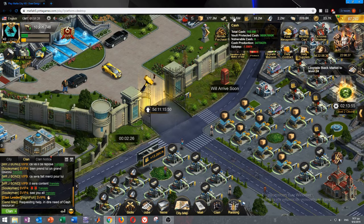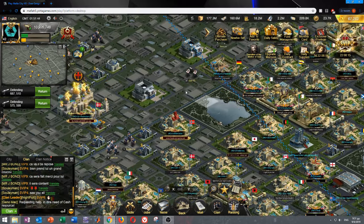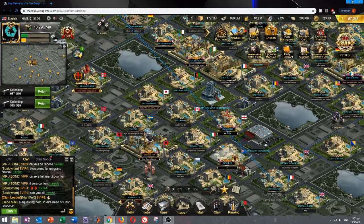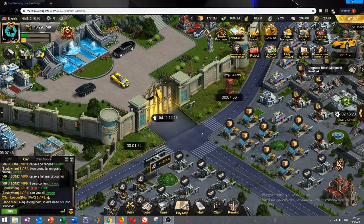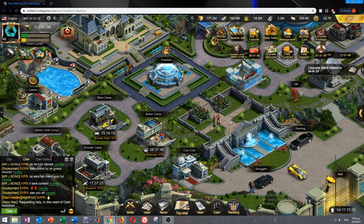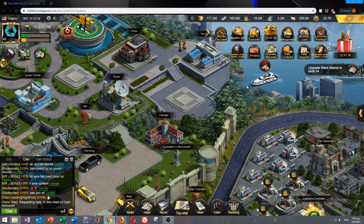Skills also boost cash production — for example one skill gives me 20% extra cash production. The most important takeaway is to make the most out of non-safe cash: before going to work or sleep, don't rob cash tiles. Rob other resources. When you're online, use the shakedown skill, collect production, rob cash, then immediately start building, training, or upgrading so that cash doesn't disappear.